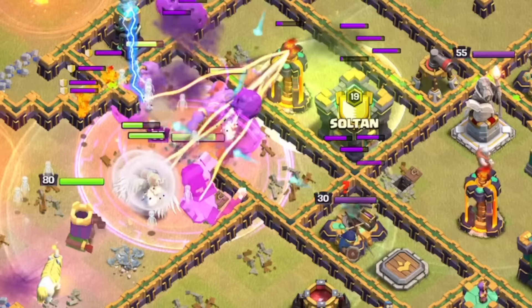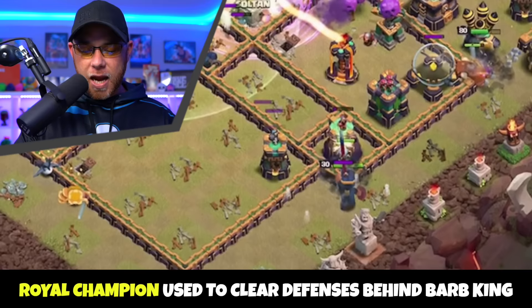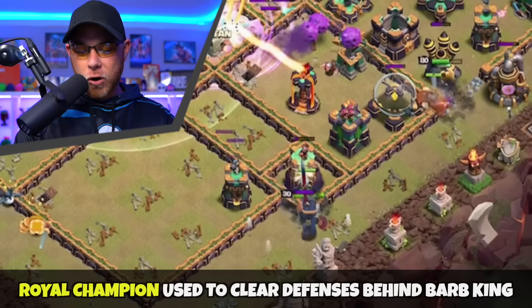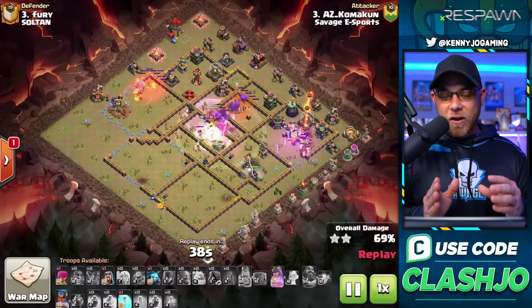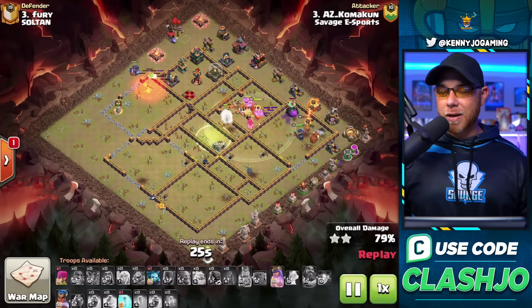The Super Bowlers cut through the first layer of walls, and a Jump Spell pushes them through the opposite side with a Rage Spell and the Warden's ability. Since the Witches were struggling with the Barbarian King, the Royal Champion is released to take on the Wizard Tower, Bomb Tower, and single target Inferno Tower, while the Barbarian King's ability handles the Scatter Shot on the far right. The Super Bowlers push through and take down the Town Hall. The Flame Flinger releases its Yetis and Rocket Balloons, and with all heroes and two abilities plus a free spell remaining, the base is safely three-starred.